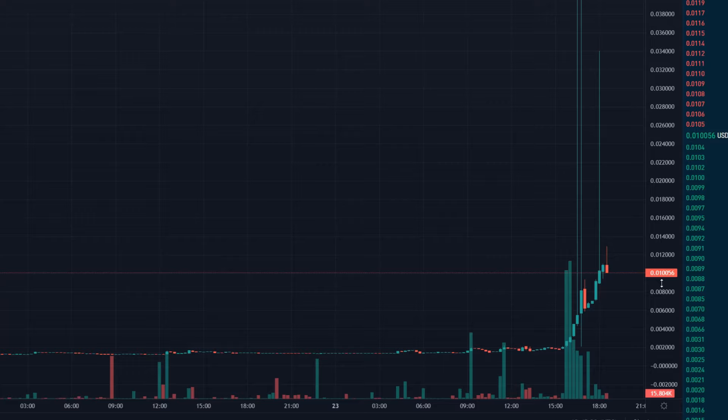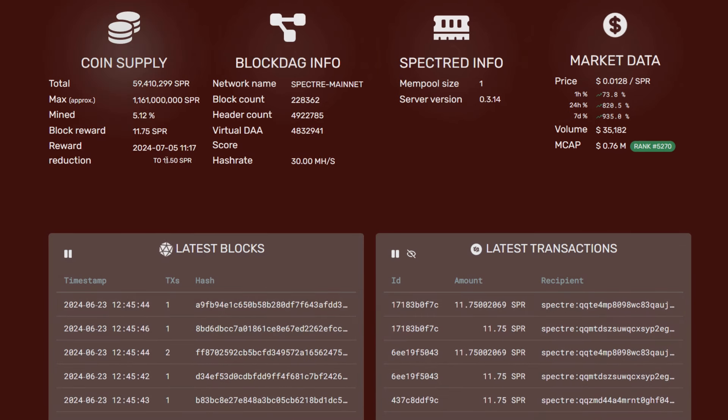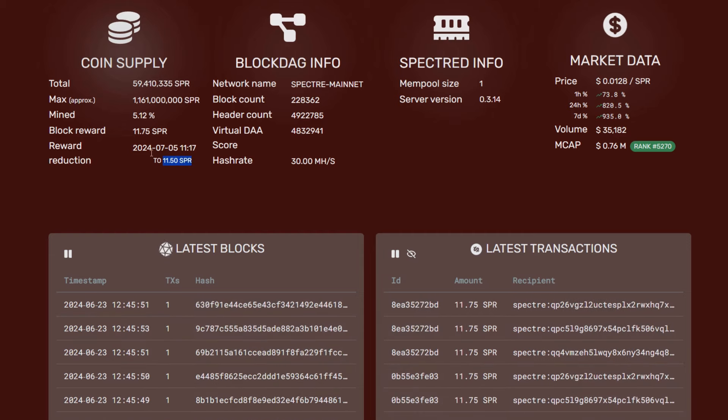Looking at the current price, it does look like it's coming down a bit but it is sitting a little over one cent. When it first opened up it was around two cents and the network hash rate was about 60 megahash. Then, just like any new Kaspa coin that comes out, it dumped fairly fast off the get-go, then over time slowly began to rise. The block reward started at 12 SPR and is currently down to 11.75, so it has had one reduction.